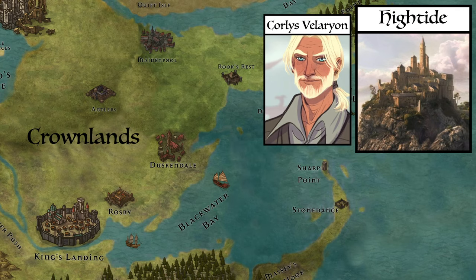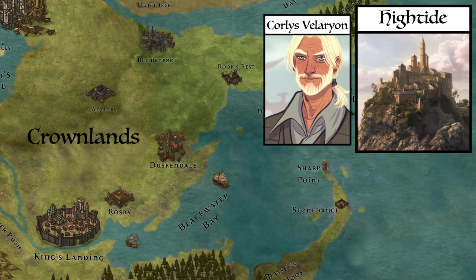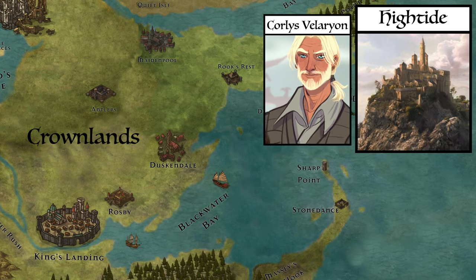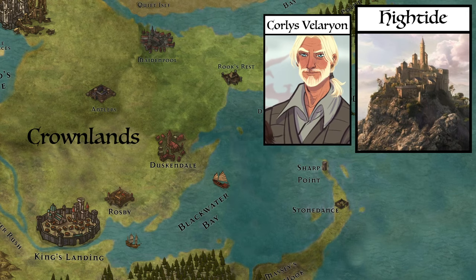Hightide became famous for being the seat of the Sea Snake, Lord Corlys Velaryon, who in his youth became one of the richest and most powerful lords in Westeros — even richer than House Lannister and the Crown itself. His wealth came from treasures he brought back from Essos during his famous voyages around the world.